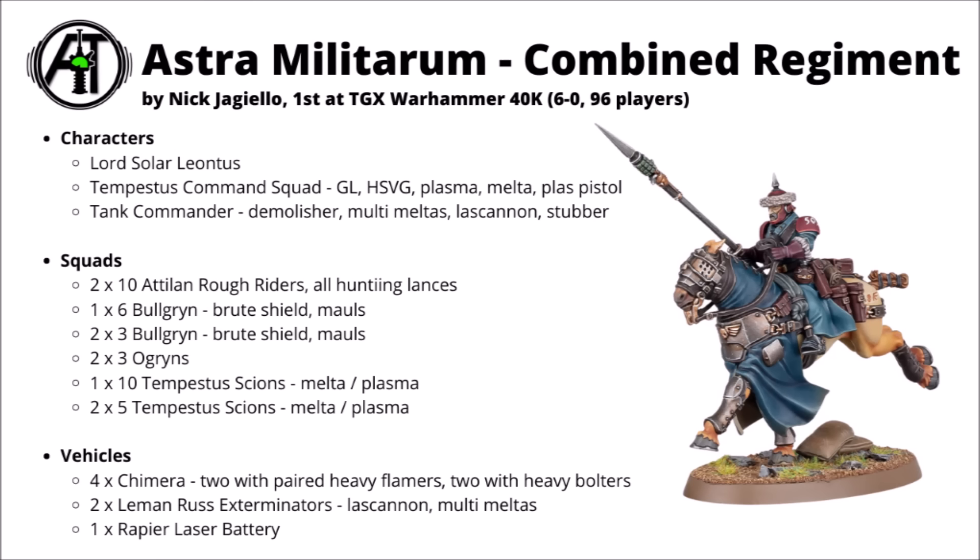Next up, some glorious Astra Militarum — a list by Nick Jagiello used to take first at TGX, going six wins undefeated against an almost 100-player tournament. This feels a bit different to plenty of Imperial Guard lists: there are staples like Lord Solar and a Tank Commander with a Demolisher Cannon, plus lots of Bullgryns to hold the front lines. One of the most interesting things is the big use of Chimeras — four on the field, two with paired heavy flamers and two with paired heavy bolters, with Ogryns in them making good use of the firing deck with Ripper Guns and threatening melee if needed. Lord Solar Leontus is everyone's favourite auto-include for command points, godly orders, and redeployment.